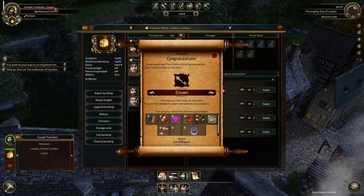Congratulations. Your tireless drive has earned you permission to bear a new title. We are now a citizen. You belong to the rank of citizen. You are now allowed to own and operate three businesses. You can also receive the following privileges: send to school, leave office, start a love affair, propose marriage, declare a feud, form an alliance, a citizen house, adopt an orphan, and dynastic trade. Signed by the Lord Mayor.